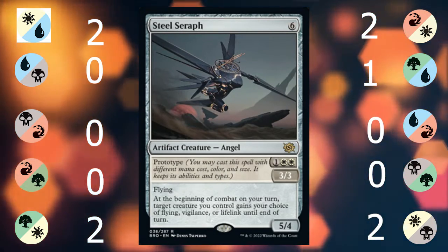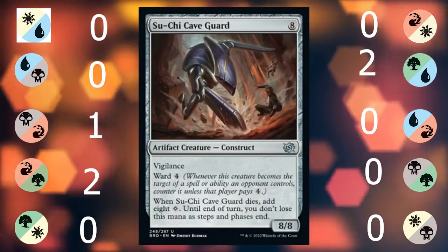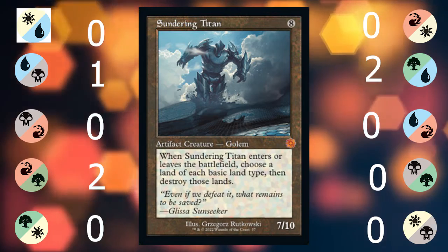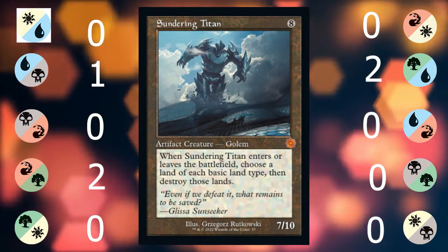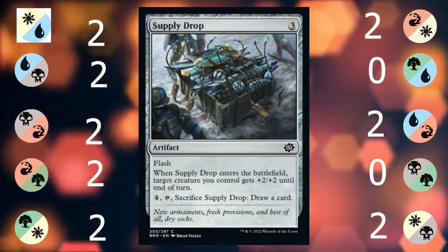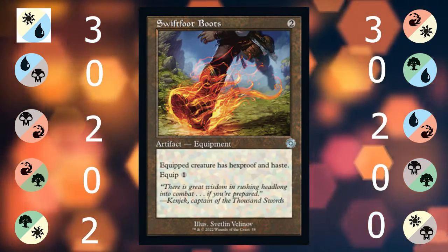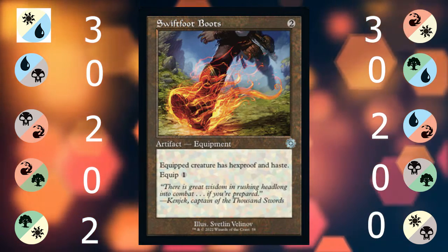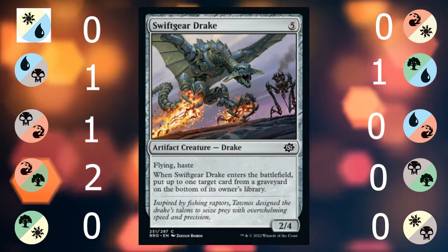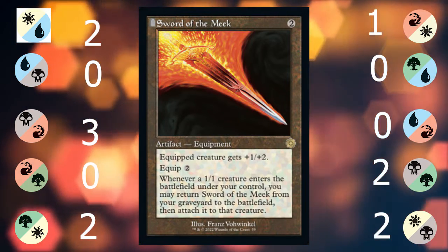Steel Serf gives another creature some of the best keywords in the game. Stone Retrieval Unit is a decent filler for the ramp deck. Suncrusher Cave Guard is meant to be cheated in and then sacrificed for ramping. Sundering Titan is a big boy who destroys land needlessly. Supply Drop is a combat trick that can draw you a card later in the game. Surge Engine is an upgrader that doesn't keep upgrading. Swiftfoot Boots makes your deck that little bit faster and protects your best creature. Swiftgear Drake is expensive but does remove a card from your opponent's graveyard. Sword of the Meek works best in the Soldier deck and the Sacrifice deck.